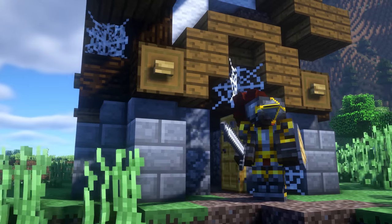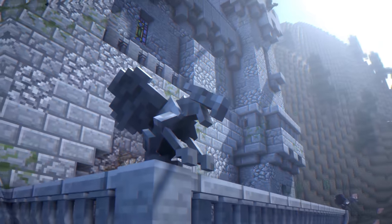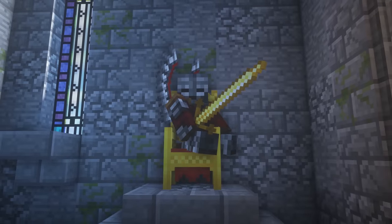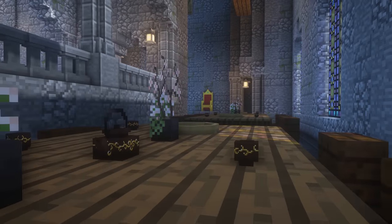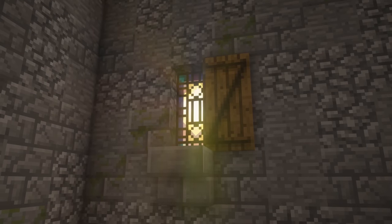But a true knight wouldn't live in the stable of a peasant, which brings us to the Cathedral mod. With a large variety of new stylized blocks that capture the middle-aged theme, we can create a true castle, one built for a knight or even a potential king. But what's a castle without some decoration? Dawn of Time Builder Edition adds new decorative blocks that give builders new tools and features to add those perfect final touches to their structures.